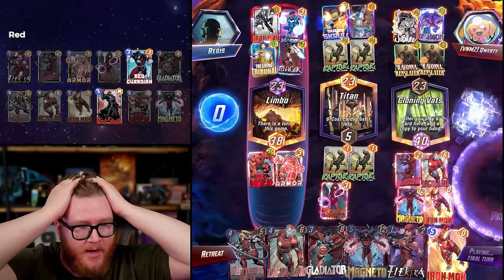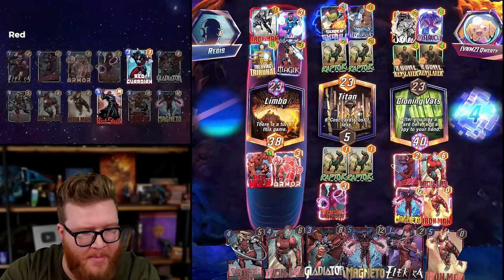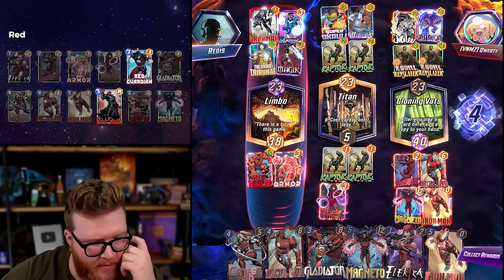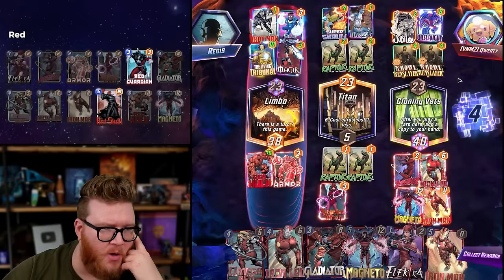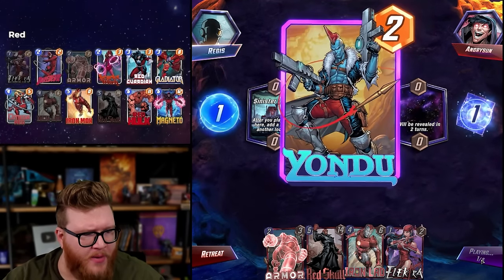Oh my god, still not enough - Super Scroll on my Iron Man! Maybe I should have played Magneto. Was Magneto enough? 24 to 32... yeah, maybe Magneto was safer here. I didn't think about Super Scroll. With Iron Man and Red Hulk on Sinister London we always have a shot.